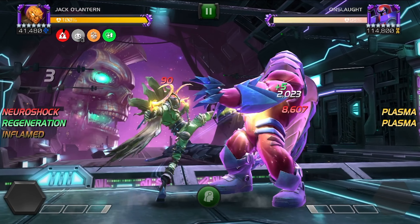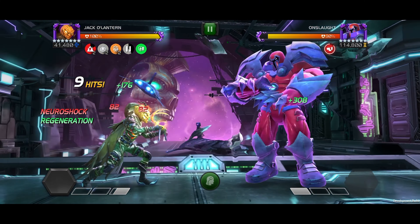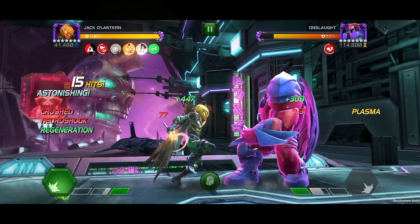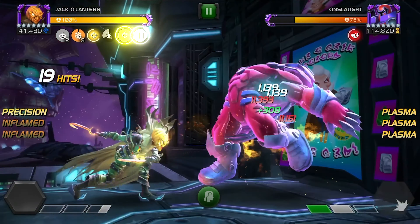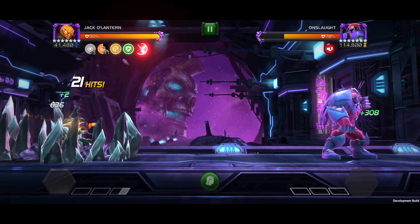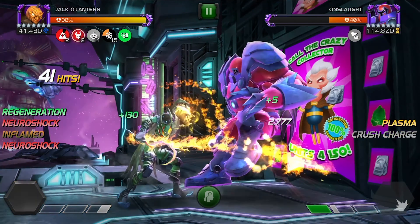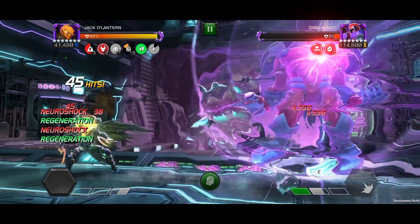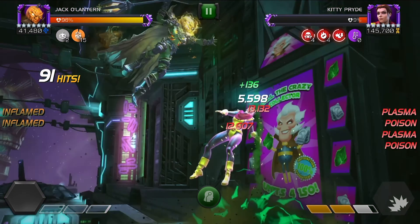To begin, strike the opponent to start building your inflamed passives. Finishing a combo with a light will inflict your cowardice debuff, making mutants less likely to use their special 1. Intercept the opponent to keep them paused, and then chain your heavy into your special 1 to gain and pause a precision and finish your ramp. Keep in mind, Jack O'Lantern is immune to reverse controls and he can parry non-contact attacks. From here, build up to your special 2 and hear that sinister cackle as you watch him melt his opponent with those damaging debuffs. If the opponent isn't already knocked out, just build back to that special 2 and let it rip until they are.